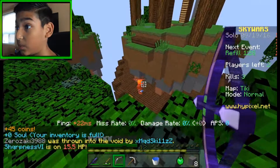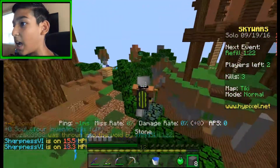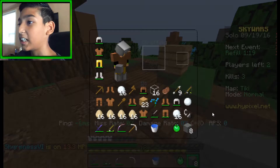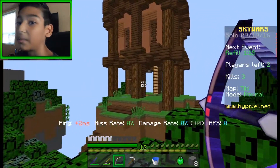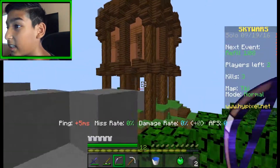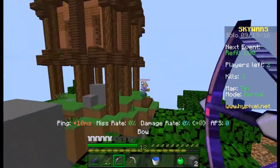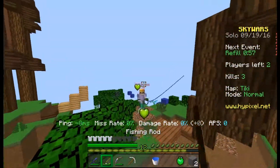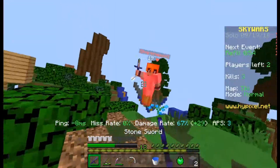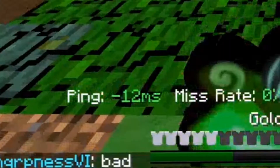There's a guy down here — I don't want to rush him. I know this guy, he's really good. I'm probably going to get wrecked because look at his armor compared to mine. He has Sharpness VI, which is Sharpness 6. We need to pull off some bow shots. I don't think I can kill him exactly because he has way better armor than me.